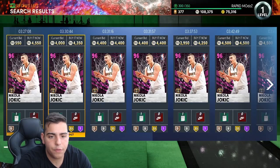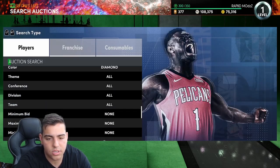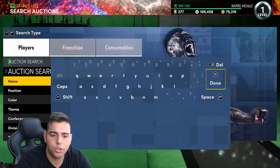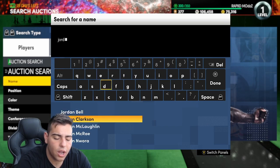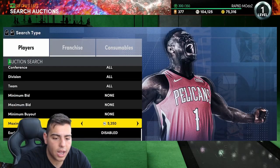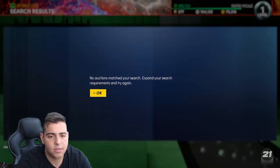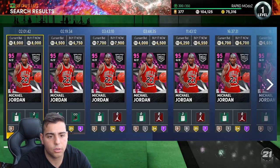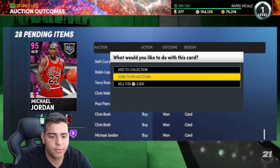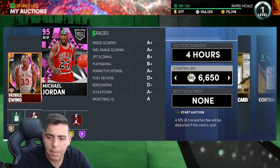Diamond cards are not consistent enough to snipe — they're flooded by free diamonds, so it's not worth it. But right here we got an MJ for 4,200. It might be a snipe — let's check it out. Pink diamond Michael Jordan for 4,200 on the Chicago Bulls — he's over 6k. We just got another snipe: Michael Jordan for 4,200, going for 6,500-6,800. We got him for 4,200 and put him up for 6,500 — about a 2k profit after the tax reduction.